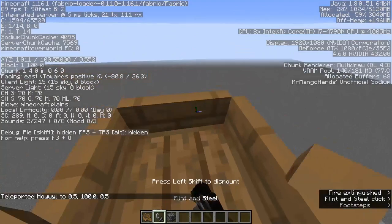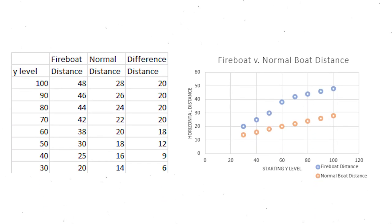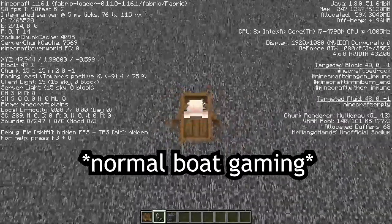I did some experiments at different heights to find out exactly how much extra distance you gain. As it turns out, the distance you gain over a normal boat increases the higher up you start, but only up to a certain point. After falling at least 70 blocks, the distance you can gain over a regular boat caps out at 20 blocks, because you can only gain distance for every time the boat takes fire damage. After that, it's back to being a regular boat.